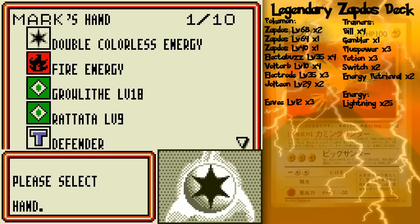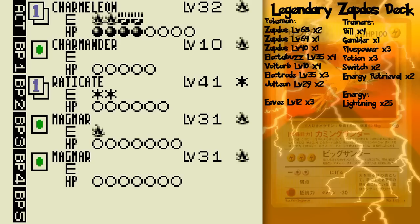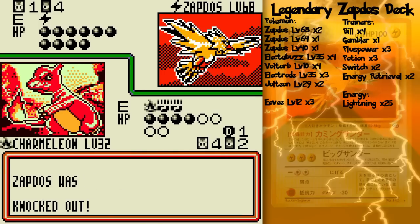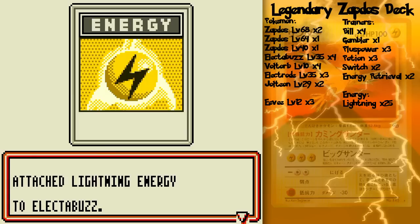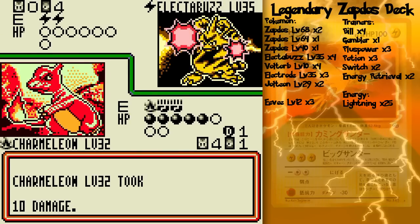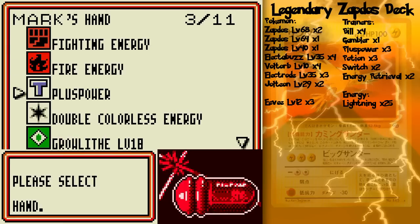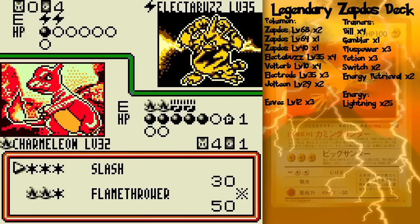Electabuzz is a pain. I'm going to set up a Defender just in case, because he's most likely gonna try Thunder Punching Charmeleon. If he gets the heads flip, it would've knocked out my Ace Pokémon that's currently out — so we can't have that. He did a little damage to himself. If I were to get a Plus Power — that'd be kind of nice. I got Bill. Oh wait, I did get a Plus Power! I was clicking through things a little too fast. So I'll do that, do that, and call it a game!